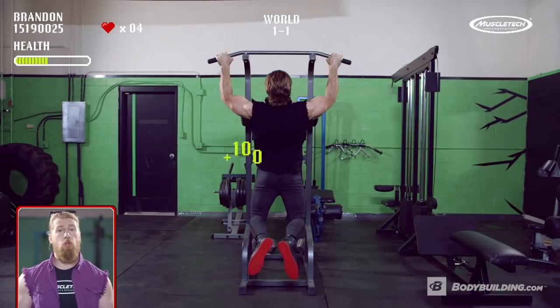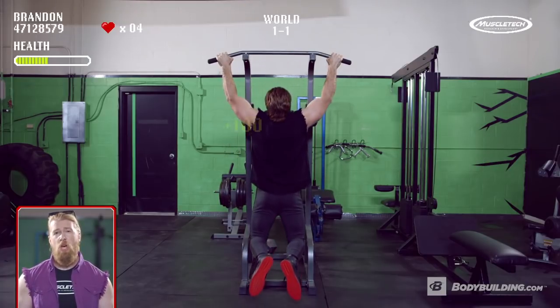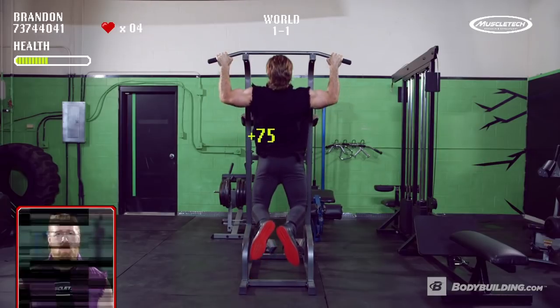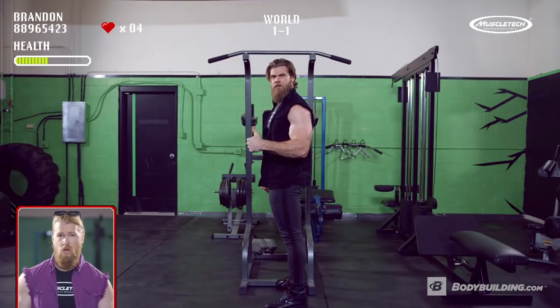You're going to want to begin by retracting and depressing the scapula. Go ahead and bring your upper chest to the bar level. And as you do this, go ahead and bring your elbows into your back pocket area. Not only is this exercise an excellent indication of overall upper body strength, but it's also going to build that big, juicy meat shield — or as some people like to call it, the back.